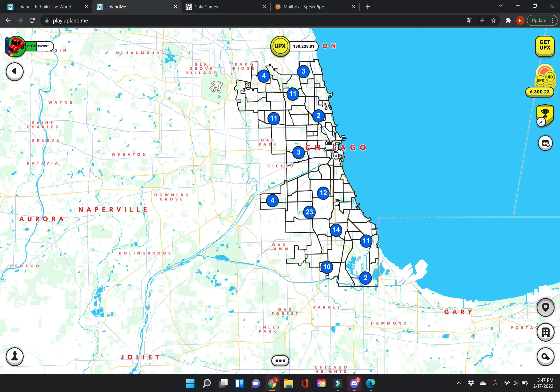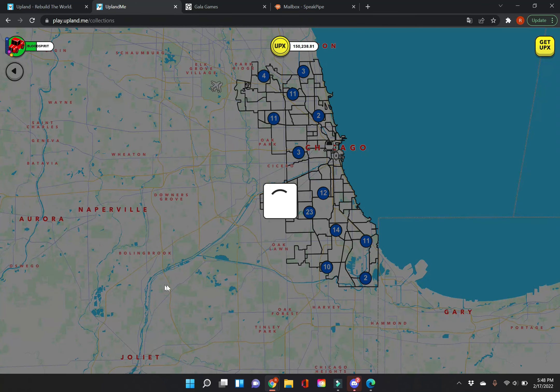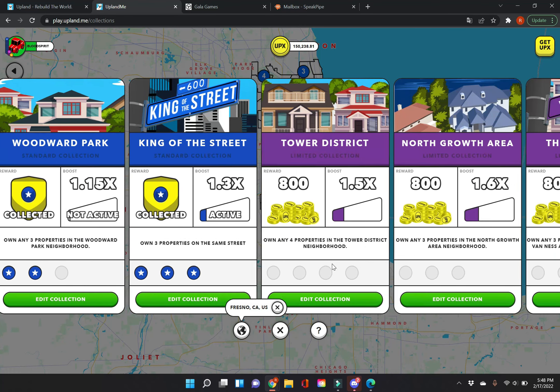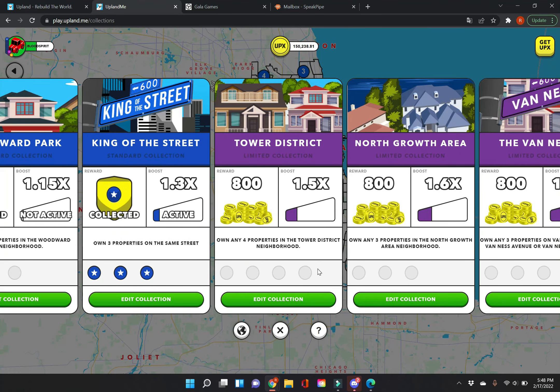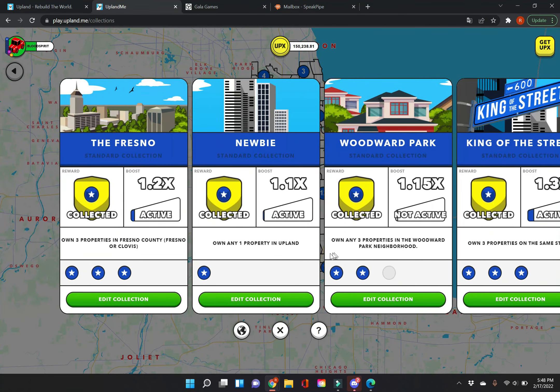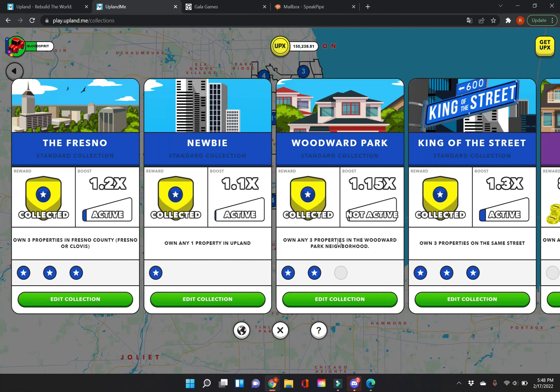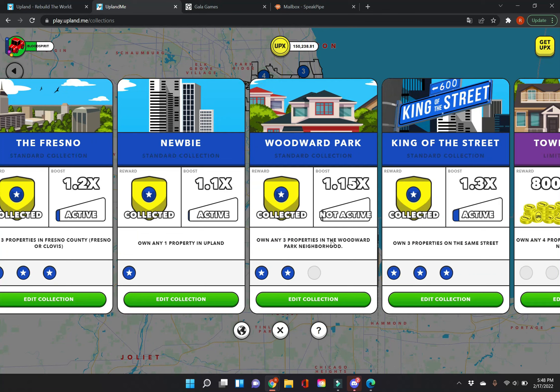Number four: understand the collections. This is very underrated for a new person. Typically when you start off, most people don't want to spend a lot of money, and I understand it. Here are three collections you should focus on, and after these three, don't worry about collections until you start investing more money and gain capital.